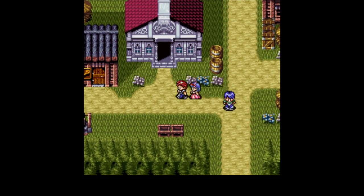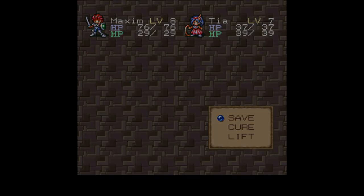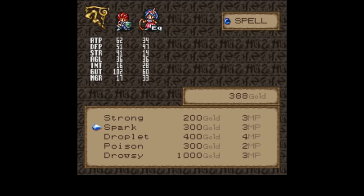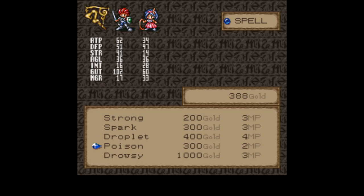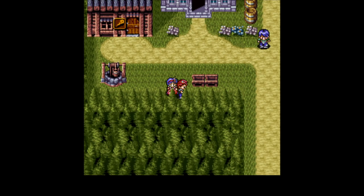I'm not sure how much gold I have left. Oh, from the Granny Spell Shop. Okay, she starts with Spark and with Strong. She can learn Draw — oh, I don't have enough gold for that. Poison, Drowsy. Oh well, she even starts with Drowsy.